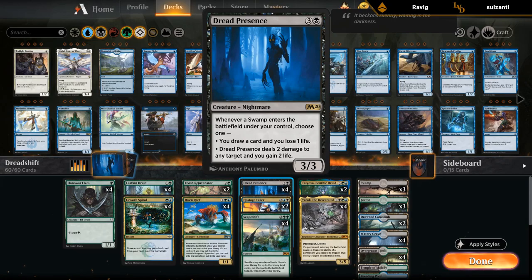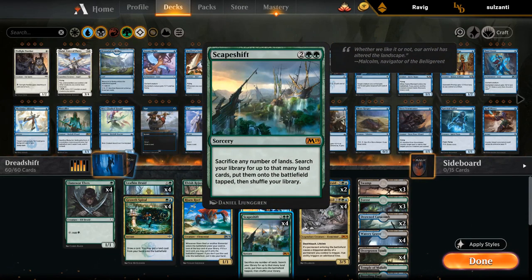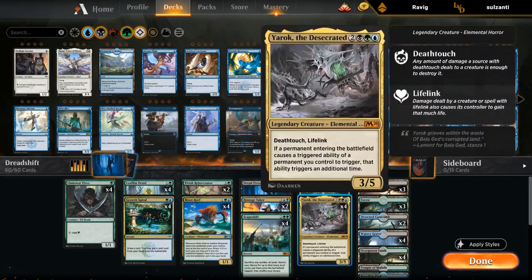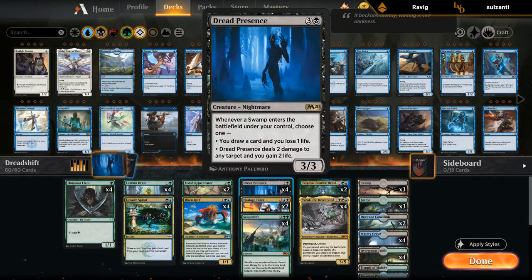If we combine Dread Presence with Scapeshift — sacrifice a bunch of lands, grab a bunch of Swamps — we can potentially kill the opponent on the spot if we have multiple copies of Dread Presence, or Dread Presence and Yarok, which also doubles the triggers from Dread Presence.